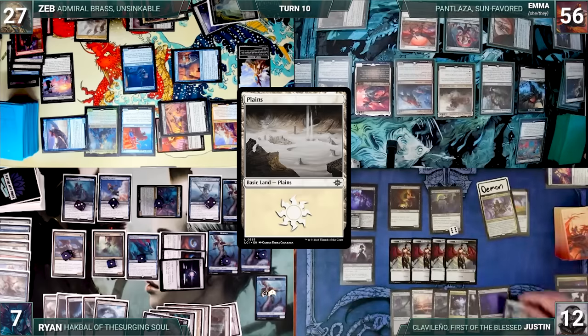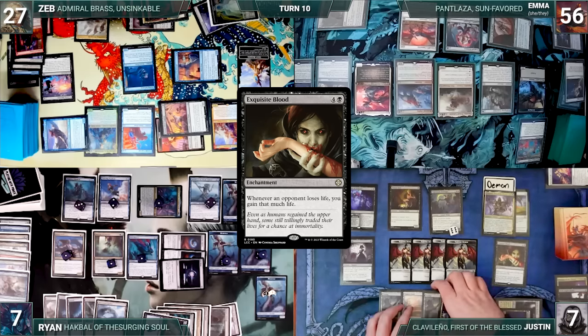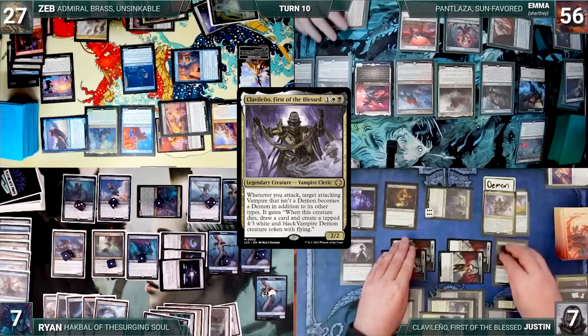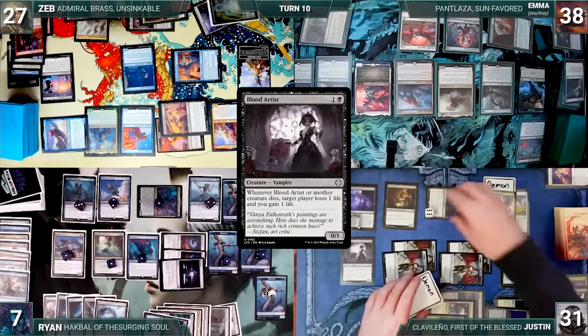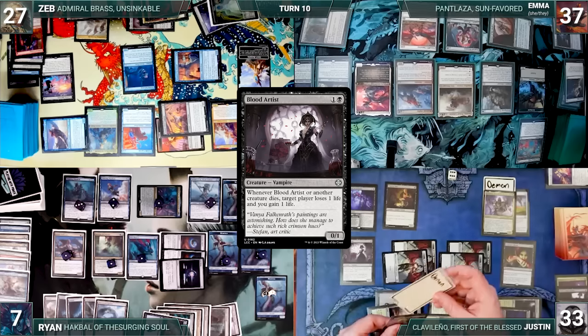Justin draws and plays a Plains, then casts Pact of the Serpent naming Demon — he loses 5 life and draws 5 cards. He casts Exquisite Blood. He moves to combat and attacks Emma with Nighthawk Scavenger and 4 Demons. Nighthawk Scavenger becomes a Demon through Clavalino. Emma blocks 1 Demon with Sunwing, takes 18, and Justin gains 24 life. Sunwing dies, Blood Artist triggers, Emma loses 1, and Justin gains 2 more through Exquisite Blood. Justin ships the turn to Ryan.